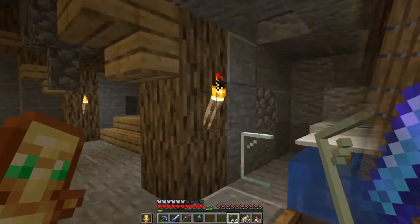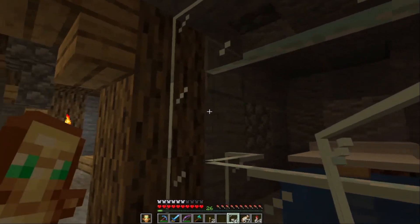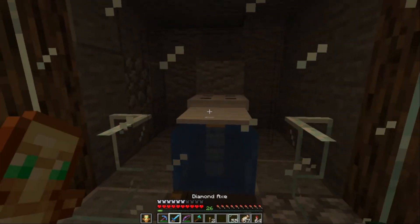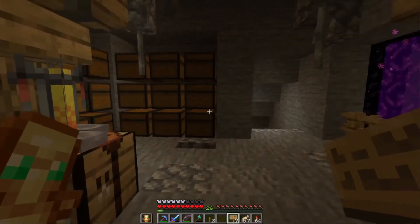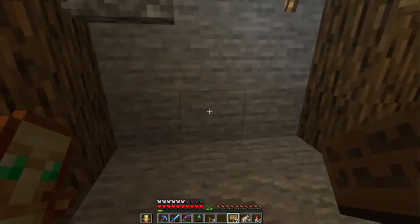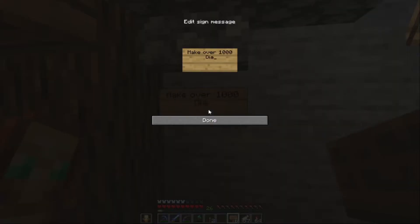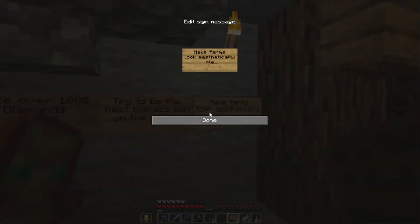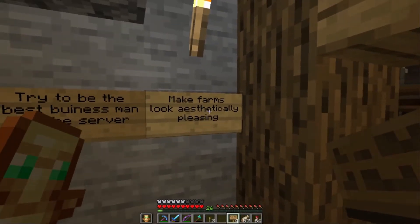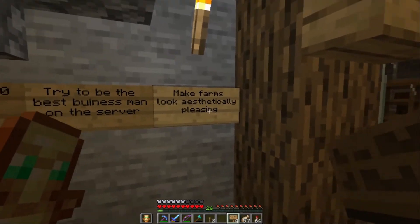James decides he'll enter the mini game but doesn't have diamonds on him, so he'll return later. Back at the base, he places glass panes over his various farm areas, explains he'll have doors in the middle area. He puts some goals on the wall: make over 1000 diamonds, try to be the best businessman on the server, and make his farms look aesthetically pleasing.